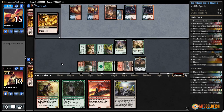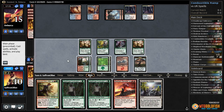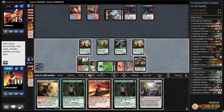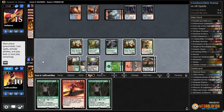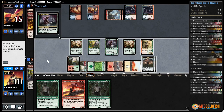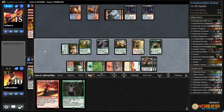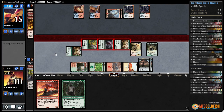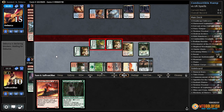Drawing a land here would actually be really good. Opponent hits us down to 10. We draw a Cultivator - one, two, three, four. We're still taking damage though. Play Mina and Denn, play Evolving Wilds, get a clue, crack Evolving Wilds, get the plains - might as well get a clue. Cast Deathcap Cultivator, attack with everything, hope we don't get burnt out.